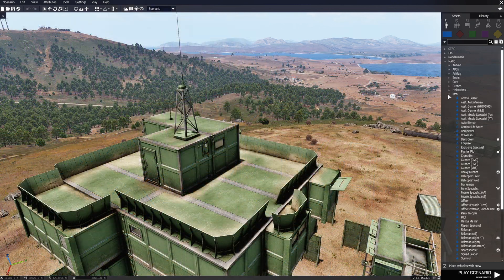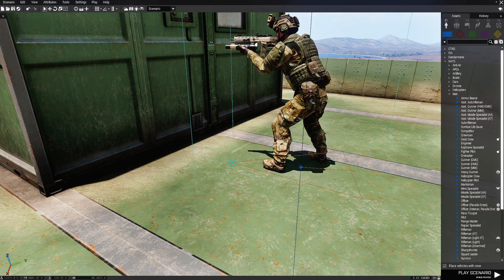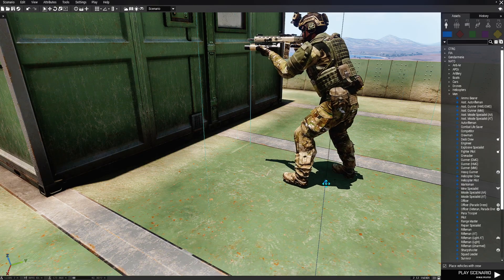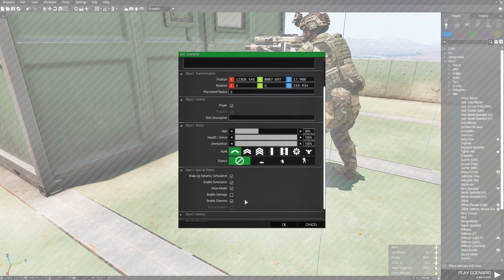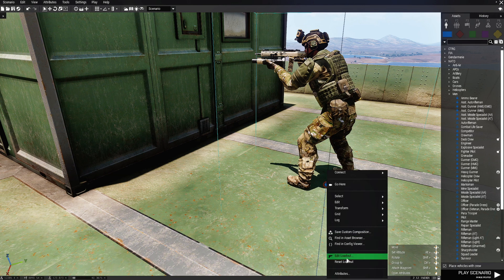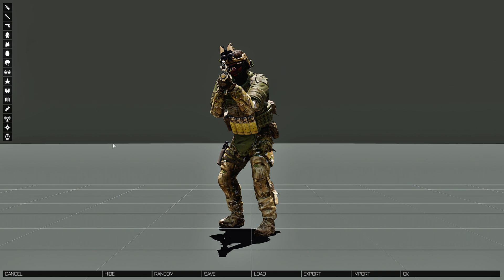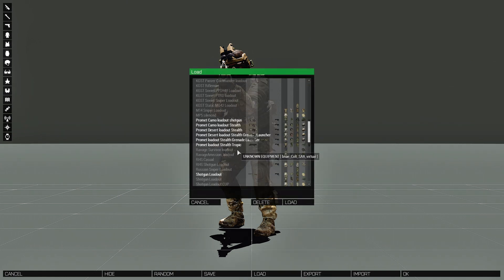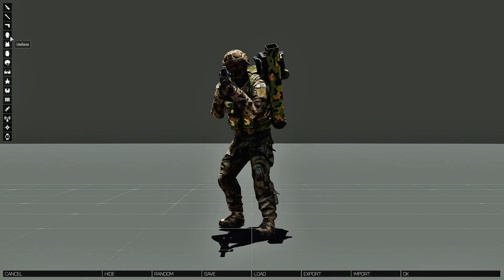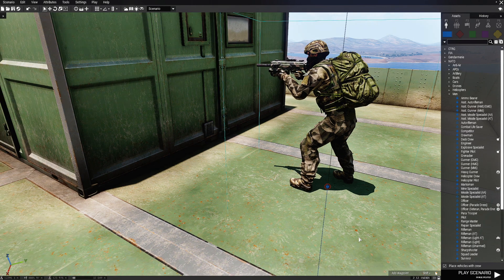We're going to need a player. I'm going to go to NATO men and choose a grenadier, face him in this direction. I'm going to edit him and disable his damage, then right-click and edit his loadout. I'm going to choose a loadout — accept without the launcher. And that's it.